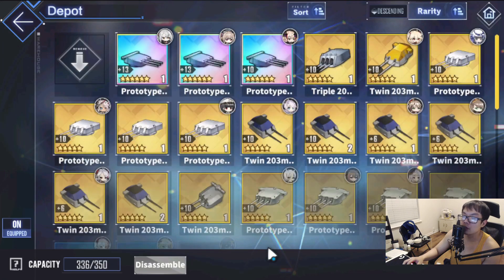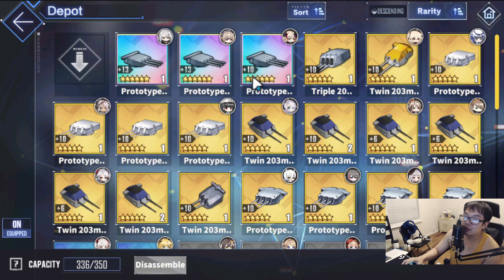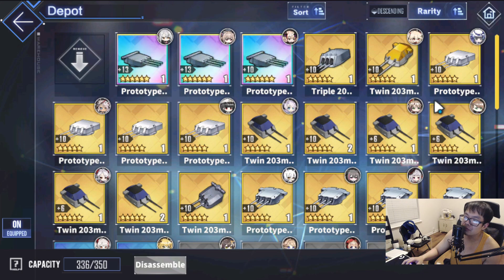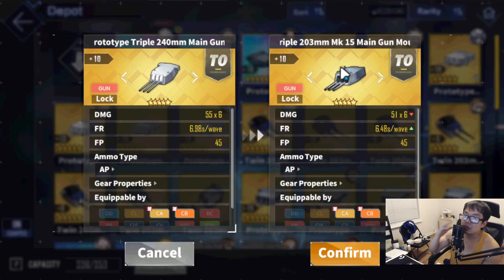As always, I'm not going to compare it with the Drake gun — we already know Drake guns are best in slot, probably for the rest of the game's lifetime. I don't think we're going to replace this heavy cruiser gun at all. Let's talk about the other guns that are also good for heavy cruiser: the Baltimore gun, and this gun we got from an event — I think it was the Blücher event or something like that.